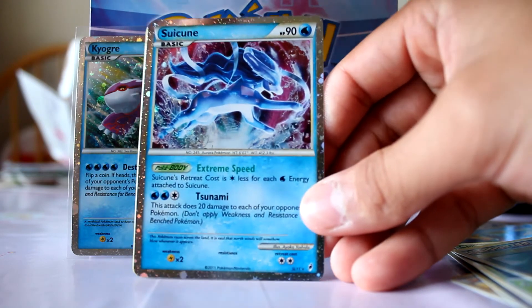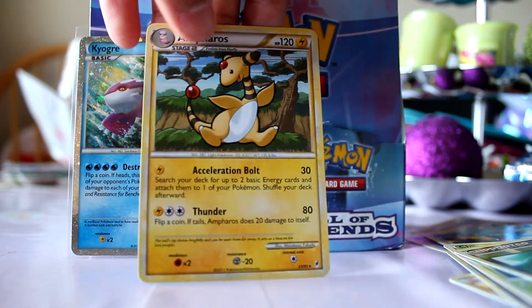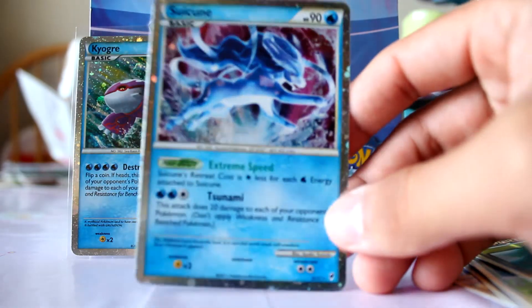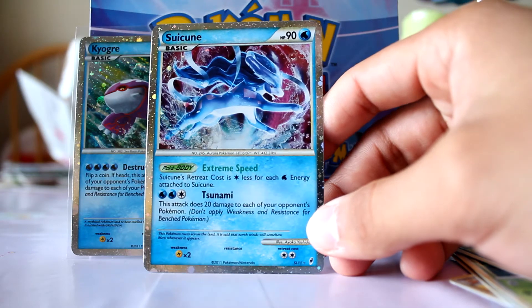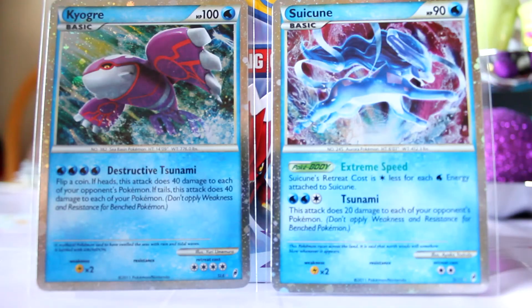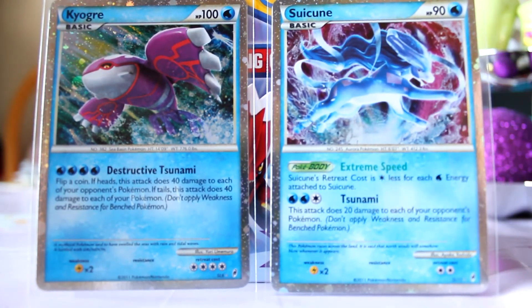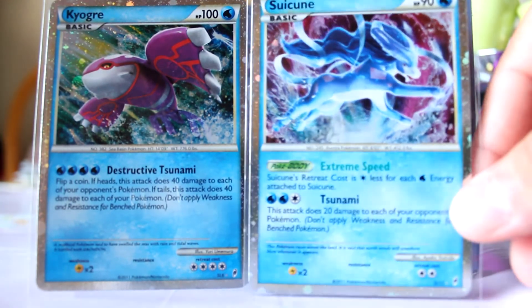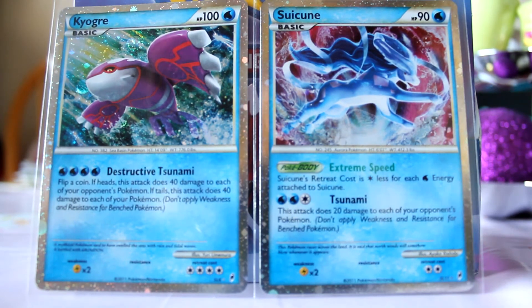The move is Tsunami. My rare is an Ampharos but — way to end it with a bang guys, I got a shiny Suicune! My camera got cut off again but anyways, I got this awesome Suicune. Looking at it from this side, it looks really awesome. It's a shiny Suicune — hope you guys enjoyed this pack.